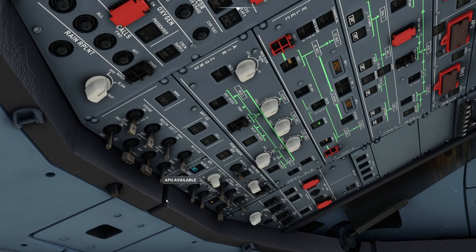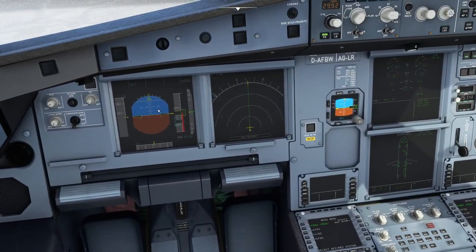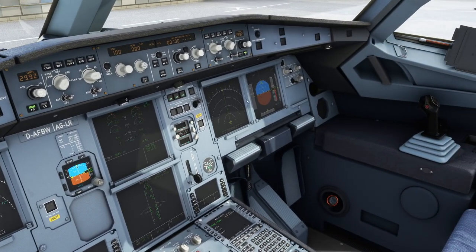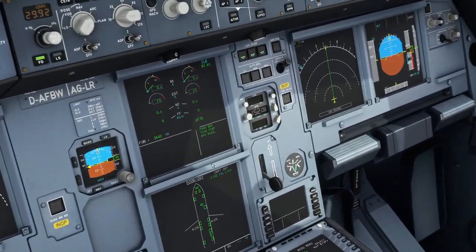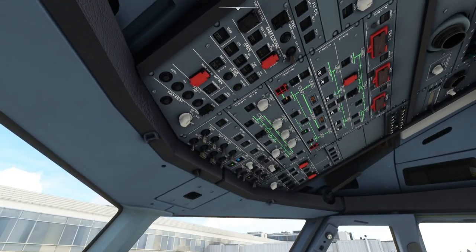The next thing to do is brighten the screens up. There are rollers on the top left — the top two knobs control the brightness of the two screens next to the co-pilot seat, and the two central screens are controlled by the two knobs further down. Brighten everything up so it's easy to see.